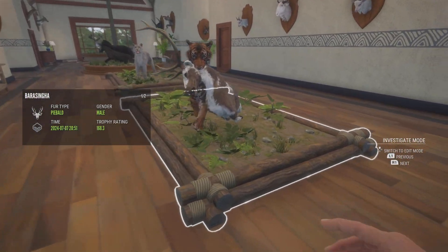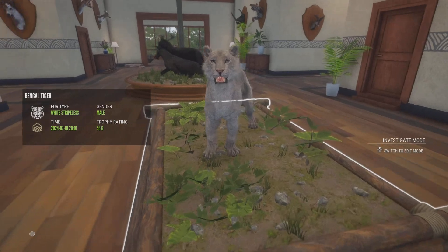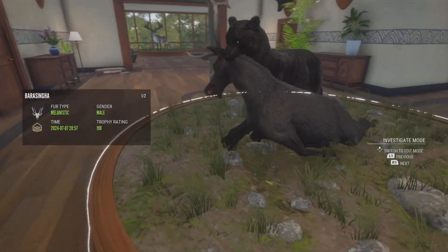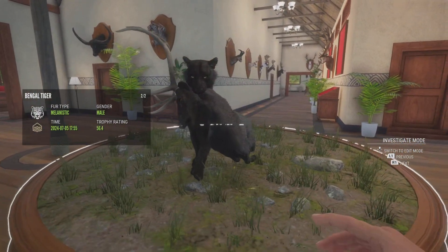Right here we have a piebald barasinga with a pseudo melanistic Bengal tiger. Now we have a white stripless tiger right here, and my favorite multi-mount in the game: the melanistic barasinga with the melanistic tiger.